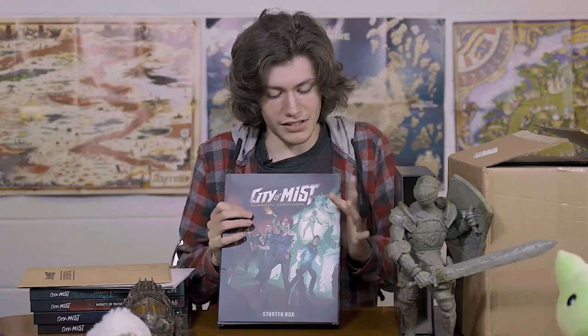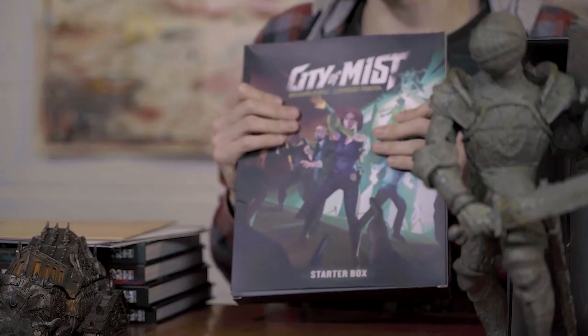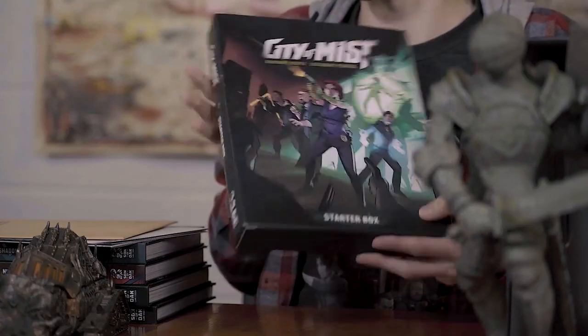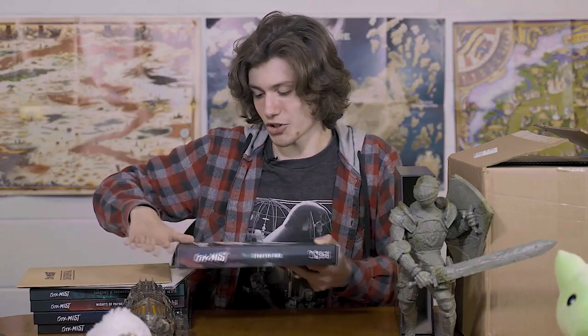In addition to the core rulebook and the Into the Mist expansion, the ultimate set comes with the starter set for new players looking to get into City of Mist for the first time. One thing to note immediately: the starter set is a little bit more flimsy than the core rulebook and the Into the Mist expansion. It can be pressed into pretty easily, so stacking it on top of all the rest of your stuff is going to be kind of weird. You're going to want to put this on top, and that isn't going to be a problem for most people if you slide things in bookshelf style — but for someone who just likes to stack all of his books on top of each other, this can get crushed fairly easily.